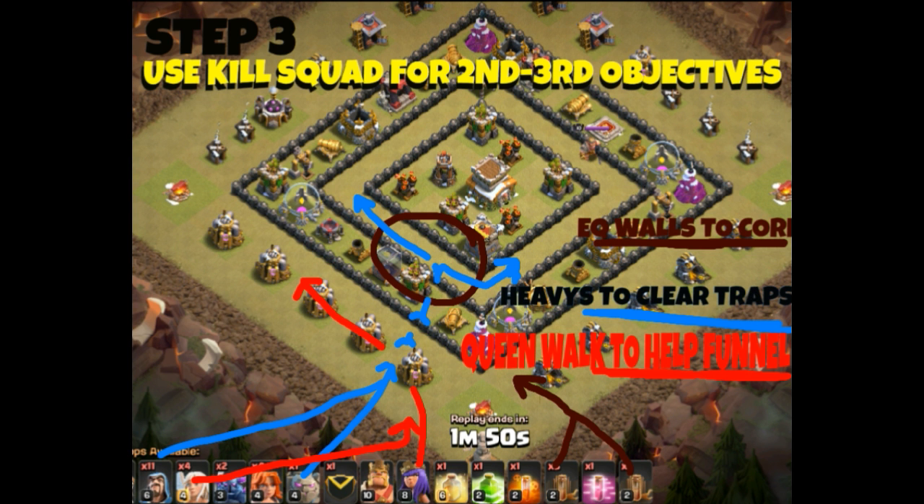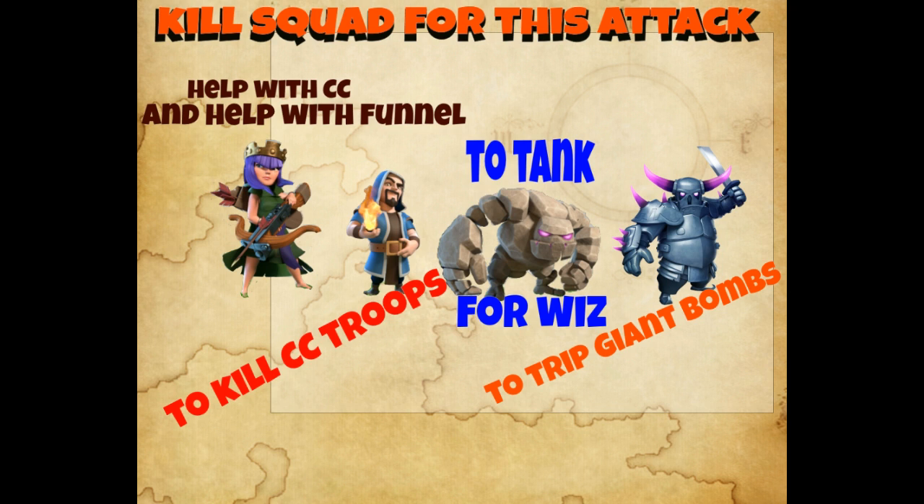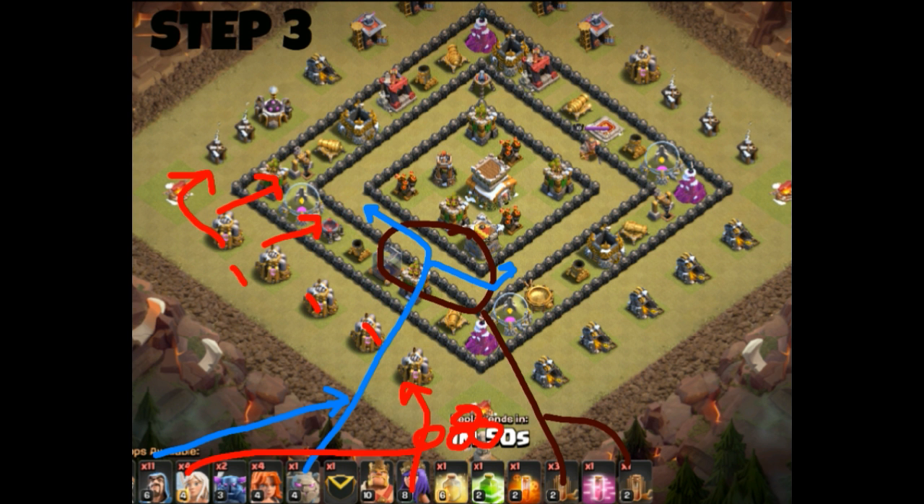Sounds complicated but it's really not. I drew this up for Nirvana so she could have an idea of what she wants to do in this upcoming attack for the video. She has a queen walk that will help kill the clan castle troops and help funnel. She has a golem to tank for the wizards, wizards to kill the clan castle troops, and then she puts a Pekka in front of the main body of troops to try to trip some giant bombs so they don't knock out all the Valkyries, which is her main body of troops.